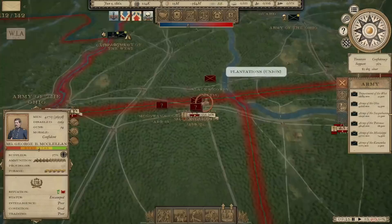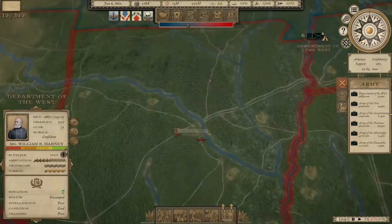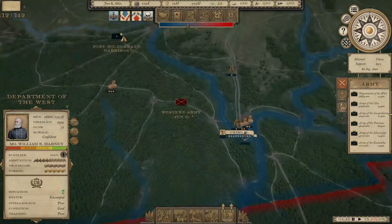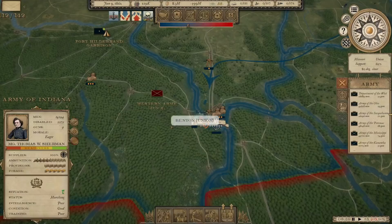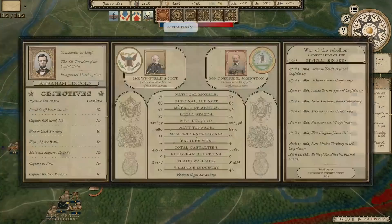In the meantime, the Confederates are building up pretty strong around Corinth. We've got the Army of the West over here, 28,000 strong under Harney, but we're going to use them mostly in the Trans-Mississippi Department as needed. We're probably going to have to launch all three of these armies toward Corinth to deal with all of them. There is a Western Army up here that I'm a little concerned about, 16,000 strong. We'll probably go ahead and send our Army of Indiana to confront them. So let's send Thomas Sherman's Army over to Cairo where we already have a base of supply, and we can deal with the Western Army there.